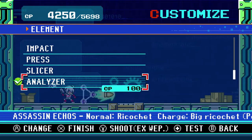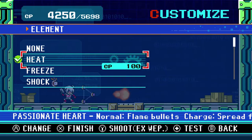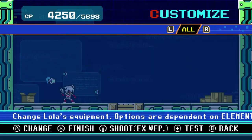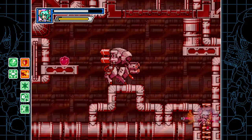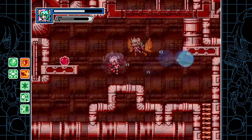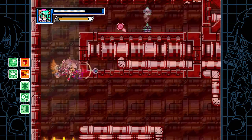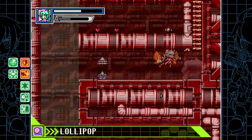Every charge shot has its own special effect — like a triple shot, or kind of a boomerang. Heat does a big piercing fireball. Lola is just a lot of fun to have around, and with auto-shot she can auto-hold the charge for you too. She kind of targets the angle as well, which you can't normally do without a skill for that.